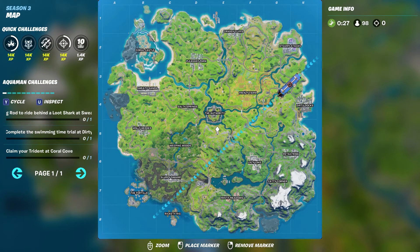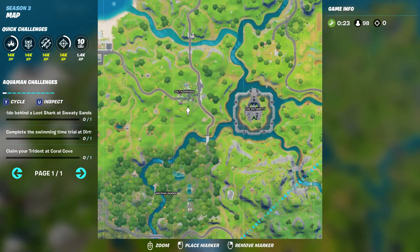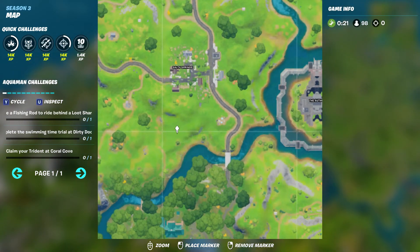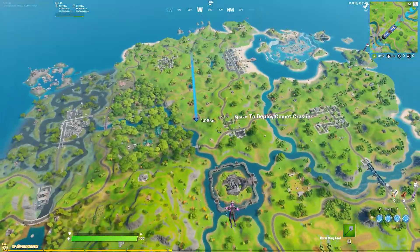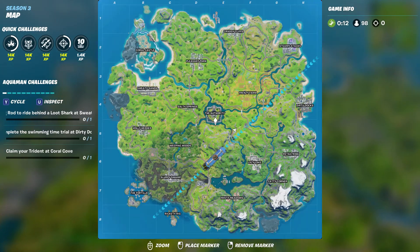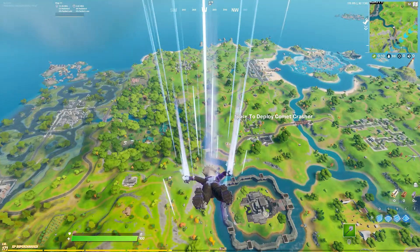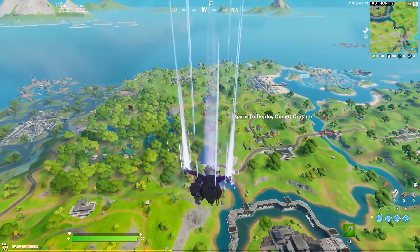How to find Thor's Hammer. It's on the southwest side of Salty Springs. So if you're coming from the Agency, just look west and you'll be able to find Thor's Hammer.